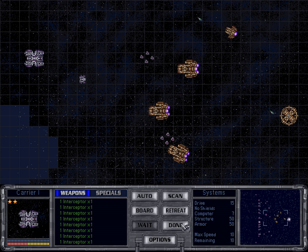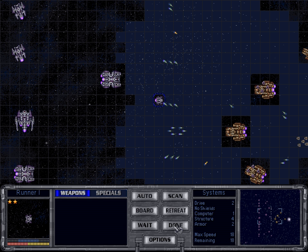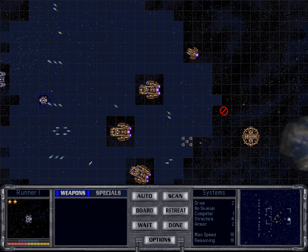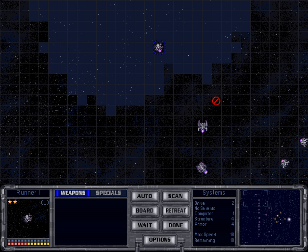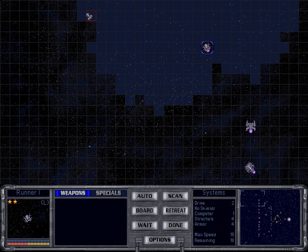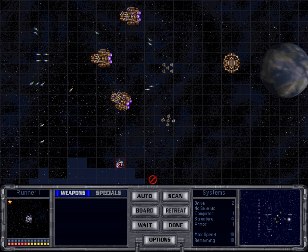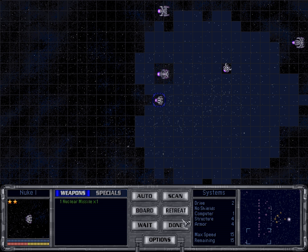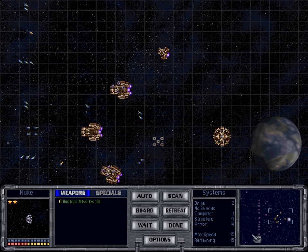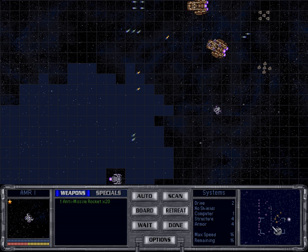I'm gonna hold these interceptors in case weird explosions happen — like that, for example. Holy shit, I'm in the middle of my own rocket. Okay, not good. It's very tricky, that new defensive fire system of the patch. Runner ships are under severe threat when they attack. It was not like that in the 1.4 version.